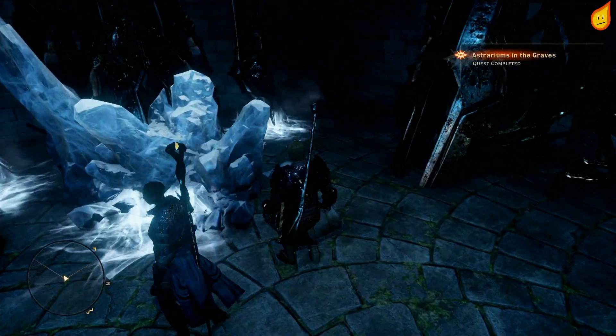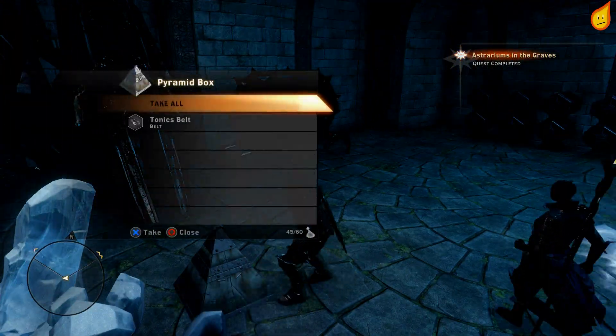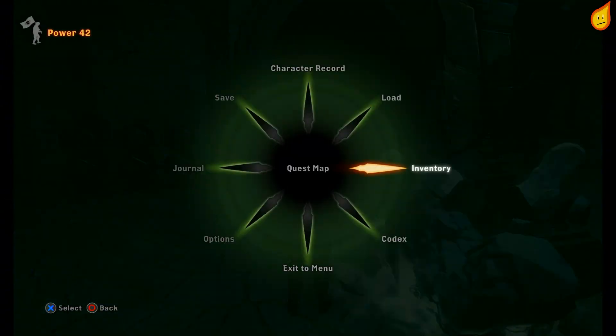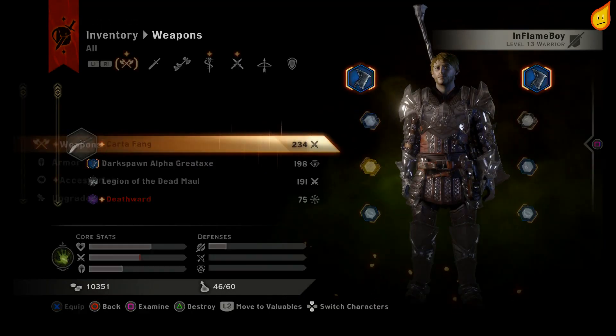The reward is a nice staff — quite a nice weapon. That's it for the astrarium in the Emerald Graves. Thanks for watching, please leave a like if this helps you out, and I'll see you again soon.